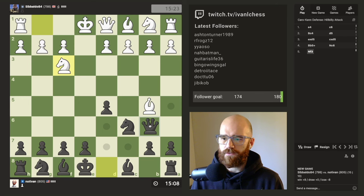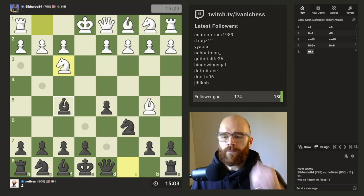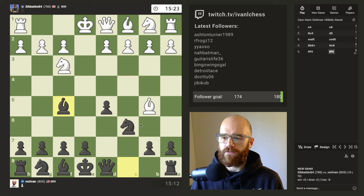I think b6 is a common idea in the Caro-Kann. I'm just going to develop. I need to get rid of this pin eventually. Maybe I do go b6 and just try to kick his light square bishop there.